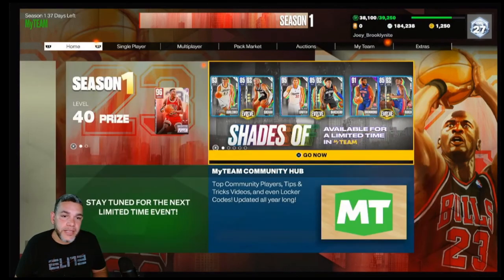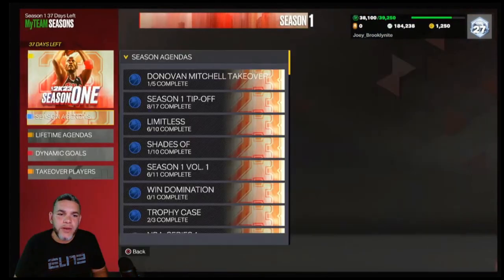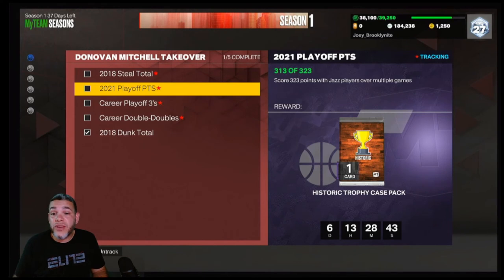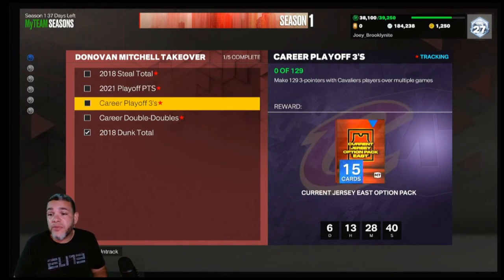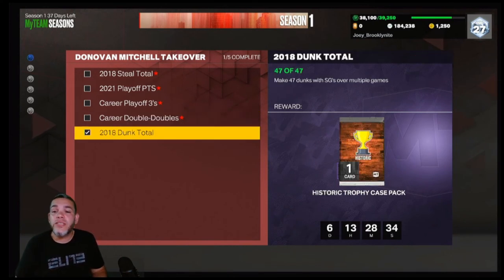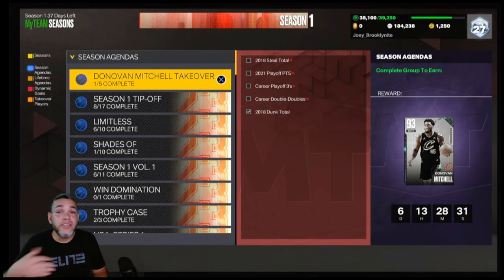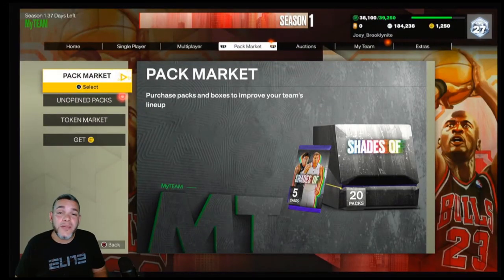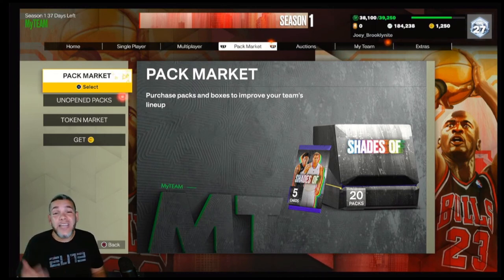Let me take you guys over to the agendas. For the Donovan Mitchell takeover, you need 134 steals, 323 points with Jazz players, 129 three-pointers with Cavaliers, seven double-doubles with Series 1 Donovan Mitchell, and 47 dunks with shooting guards. You can get those organically as you play — they'll pop up no matter what as long as you're using those types of players. Thanks for watching — kill the like button, smash the sub button. We're on the road to 450 subs — 20 likes on the video, that's all I ask. Until next time, this is Joey Brooklyn — peace out.